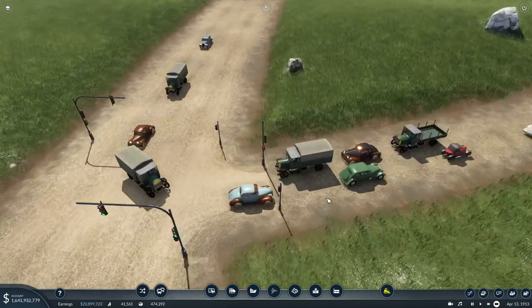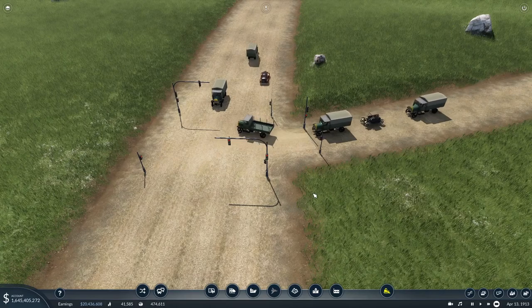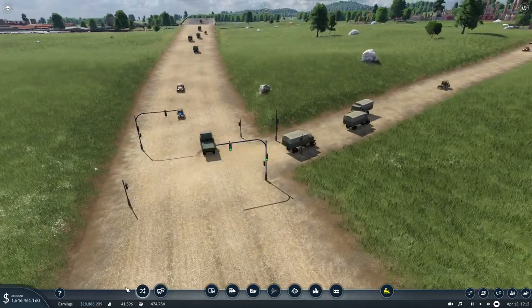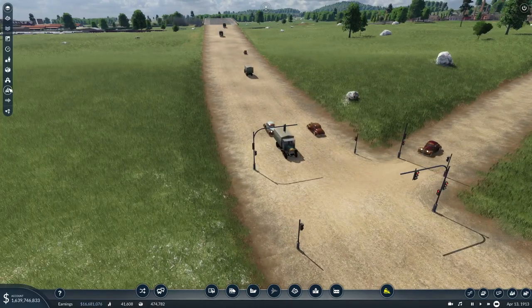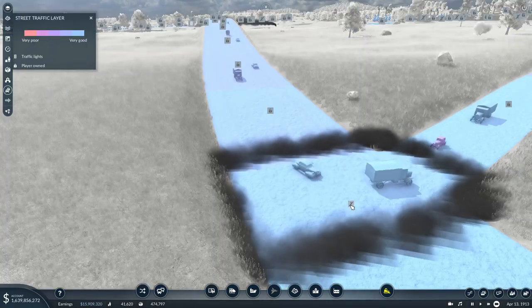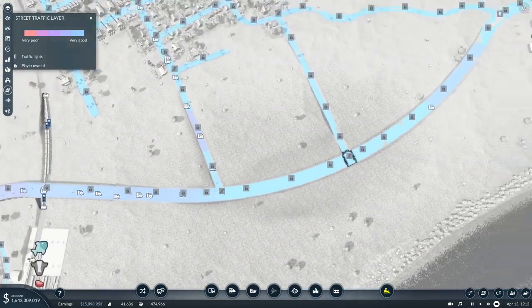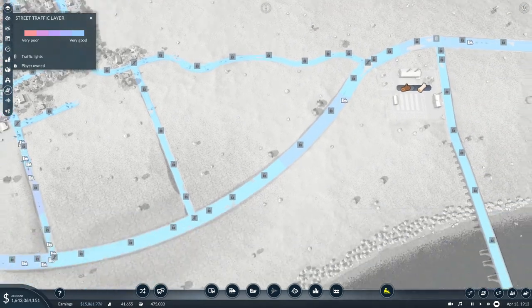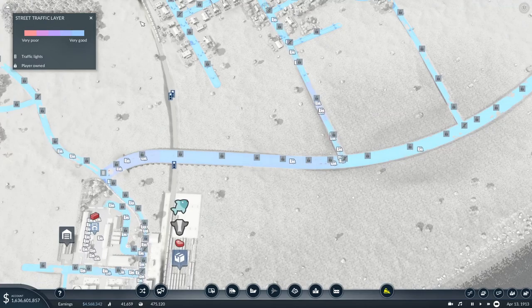Ooh, traffic lights! I don't think I want traffic lights there — you wouldn't have traffic lights on a country road. I can turn those off though — I can come up here and just turn them off. Yes, I can! I'm going to turn them off on there, there, and there. It's just a give-way system — we do not need traffic lights on the country road.